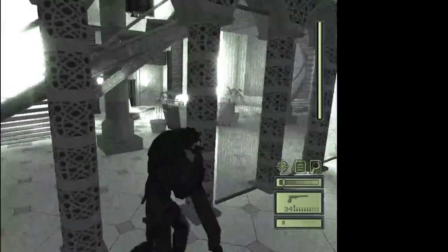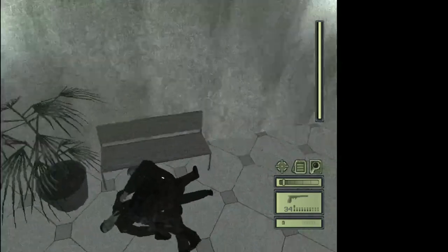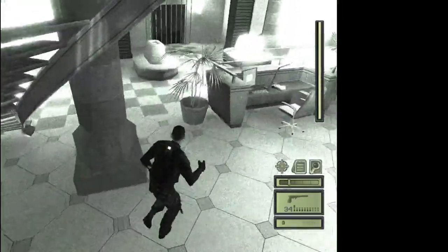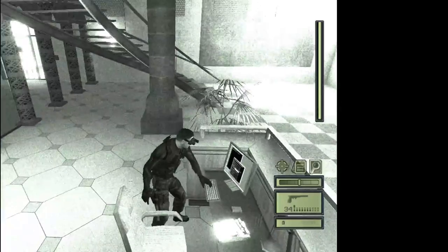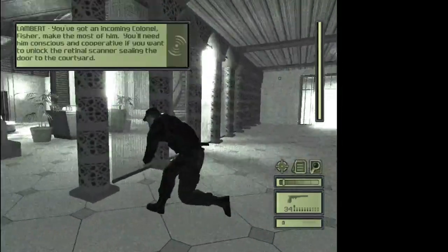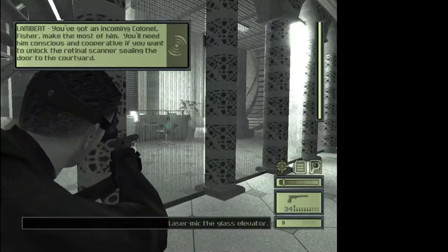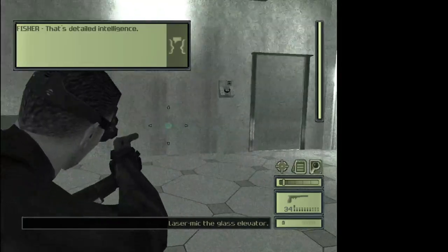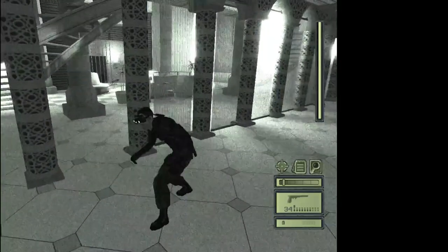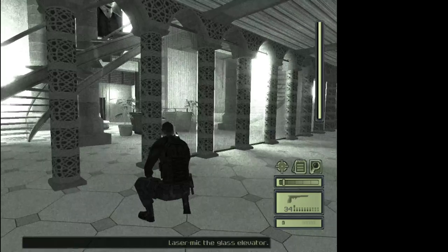The colonel's going to come down here once we use the computer. Use the computer, then go back here and wait for the colonel to come down. The colonel's going to go on the computer, at which point you can go behind him, grab him, and bring him all the way over here. Slow all the way down and wait for the colonel.